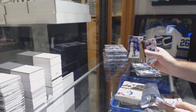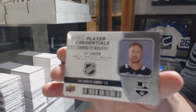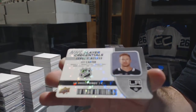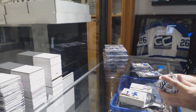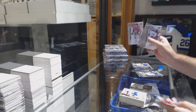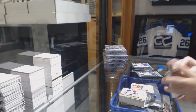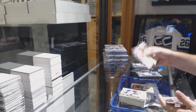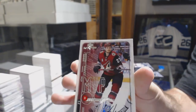We've got an Adam Gaudette rookie for the Vancouver Canucks and a player credentials of Jeff Carter — it's got a nice shine on it. We've got a puzzle of Mike Hoffman for the Ottawa Senators, a rookie of Dominic Turgeon for the Red Wings, and a retro of Oliver Ekman-Larson for the Coyotes.